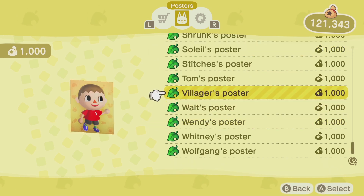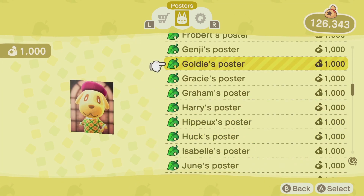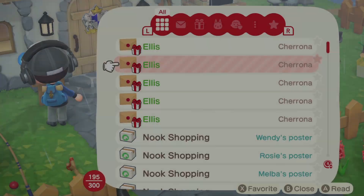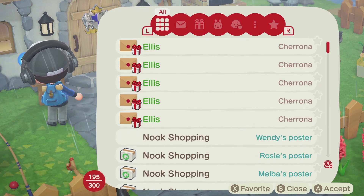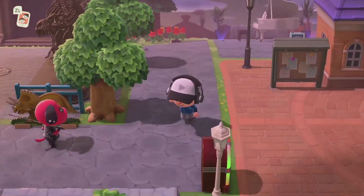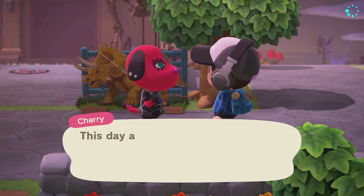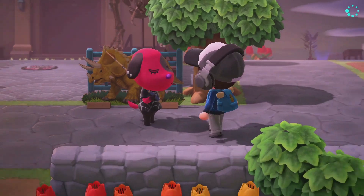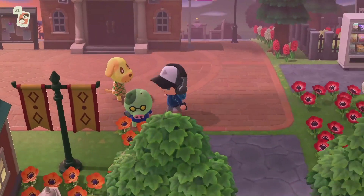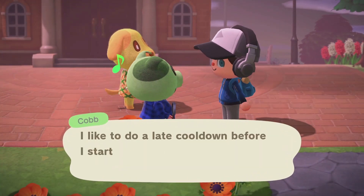And there he is — the villager in all of his low-polygon glory. So let's order a few posters which I can hang up. Once you've ordered your posters, you'll receive them in the mail the next day. Also, there will be picture frames of every character, but I think those you can only get rarely when you have that specific person as a best friend and they will gift it to you at some point.